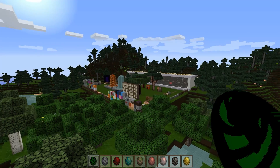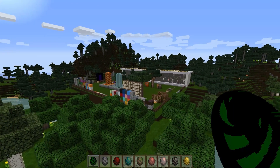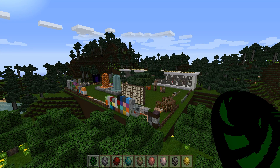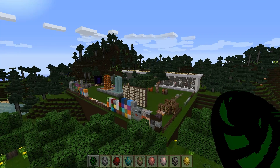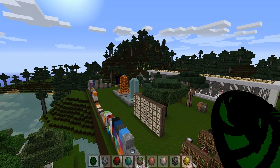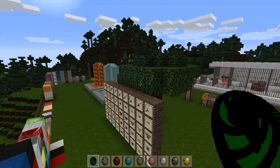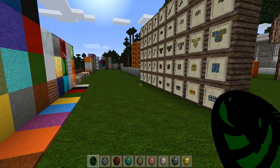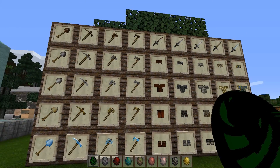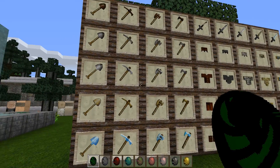Hello everyone, Juice Packs here and welcome back to another Minecraft resource pack review. Today we're taking a look at the 128x Woollion HD. Woollion is 100% updated for Minecraft version 1.7.5, including mobs and everything, so it is good to go in all aspects. Let's hop right on in to take a look at it.